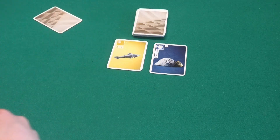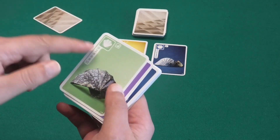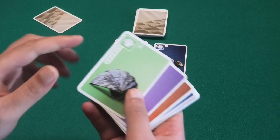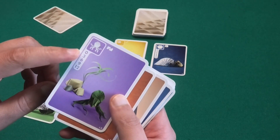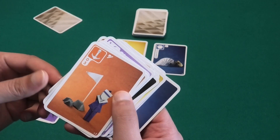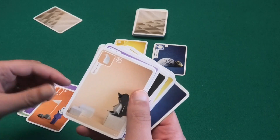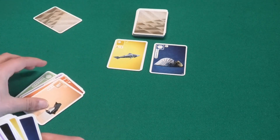Some cards you collect you keep in your hand, building up sets. A single card of a set scores no points, but collecting multiple of the same symbol gives you more points. Colors don't matter — you just need to match the symbol. For example, one octopus is worth zero points, but three octopuses together are worth six points. The anchor symbol has only two cards in the deck; together they're worth five points. Penguins have three cards to find.